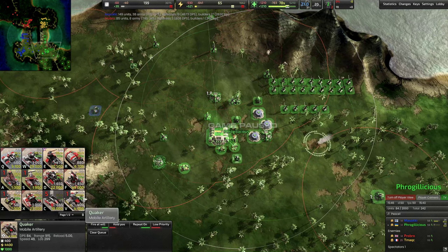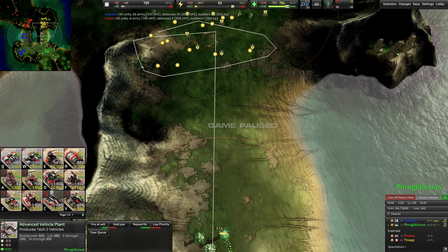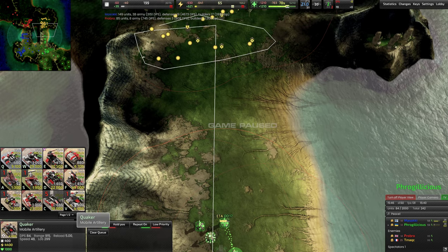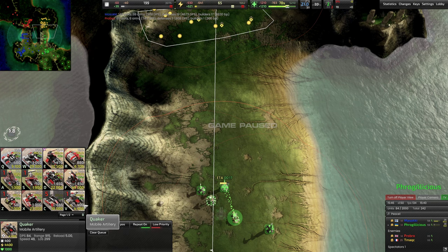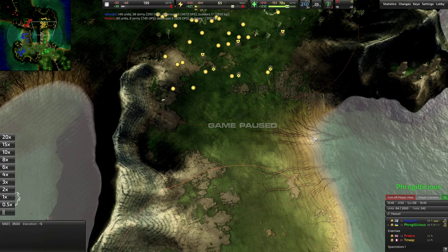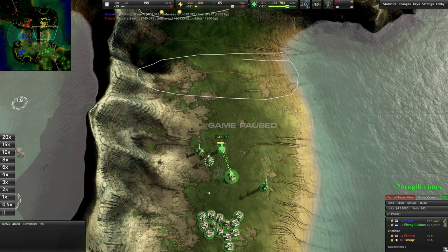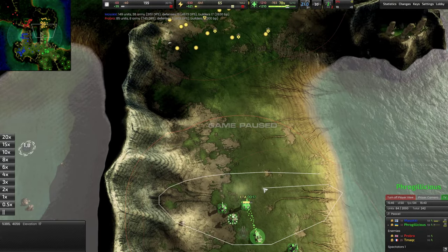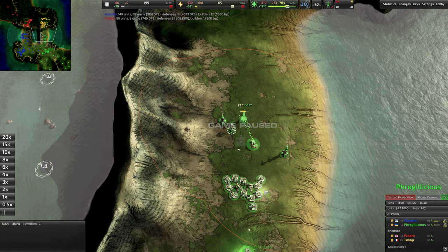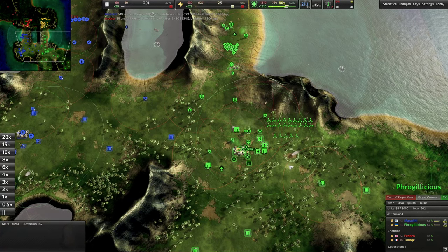Arguably it'd be a little better to have quakers here. With quakers you can shell this location — same logic as artillery, you park some tanks while quakers shell. But quakers have much longer range than regular artillery. You could set quakers all the way back here and still shell the same spot while your medium tanks help protect them, putting pressure on your opponent. Actually, let me take off your player view to show you what your opponents had to defend with this whole time.